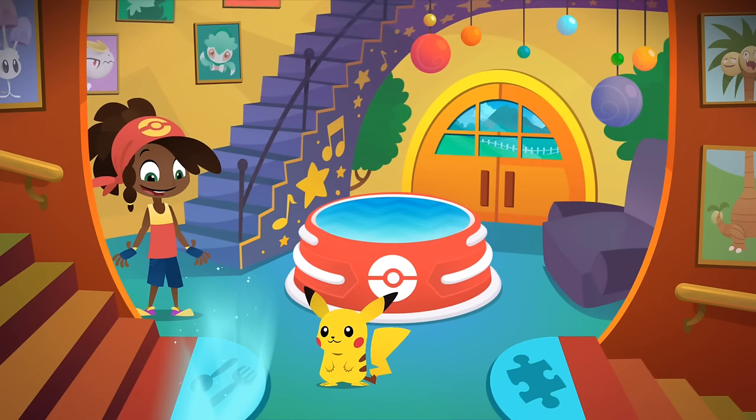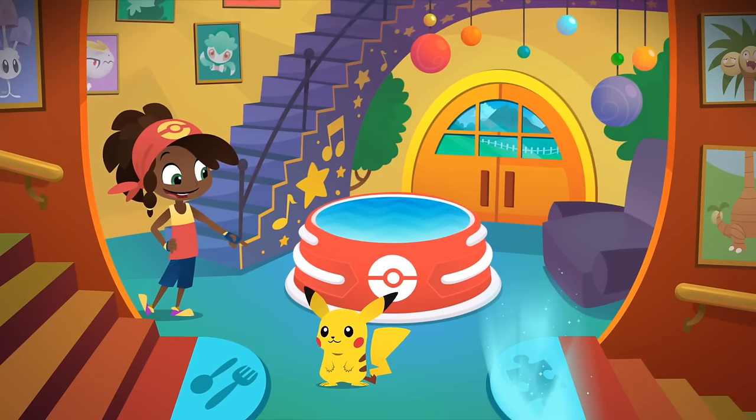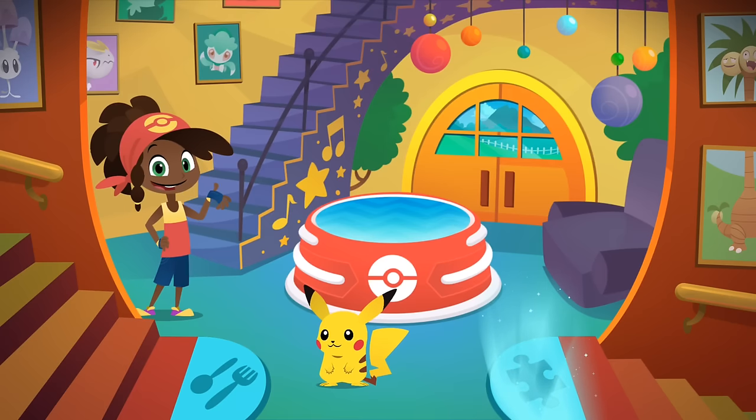This is the way to the lounge, where you can feed and care for Pokémon. Over here is the playroom, where you can do puzzles, read stories, and play Flashlight Tag. You're bound to run into all sorts of Pokémon while you're here. Let's look at your Pokémon friends before you go exploring.